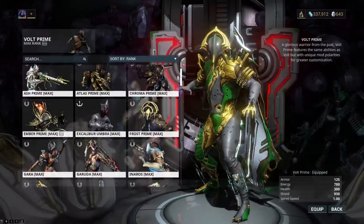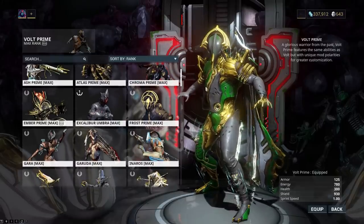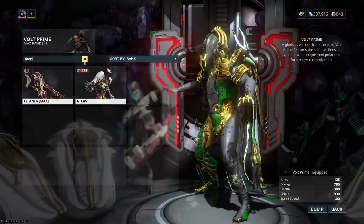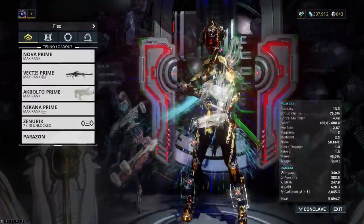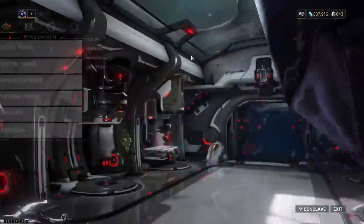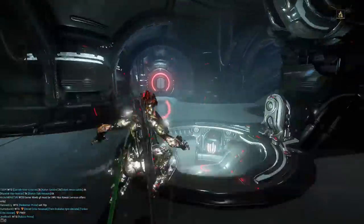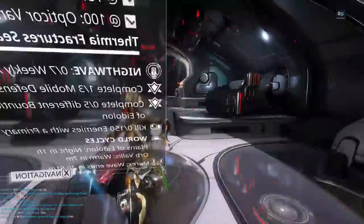Before we begin, we need a speed frame. Any frame will work. Volt is probably not the best choice. Titania is the second best choice. And my pick for sure would be Nova. Nova has the best abilities when it comes to movement for this mission because you need the teleport. When it comes to the farm, teleporting is extremely helpful.